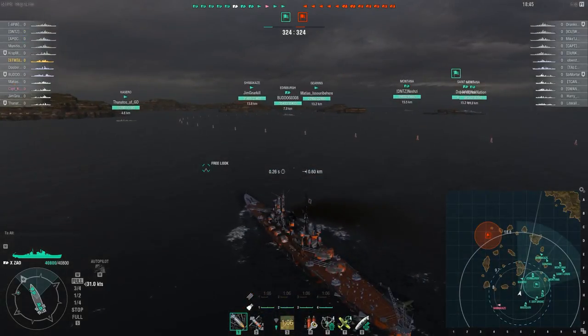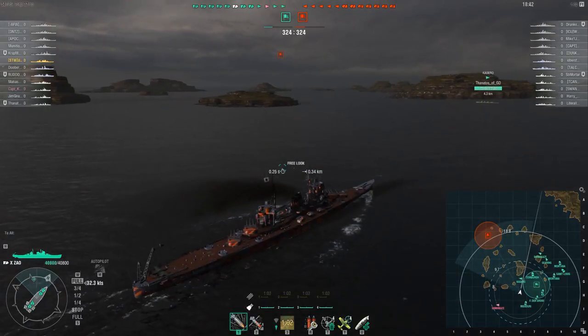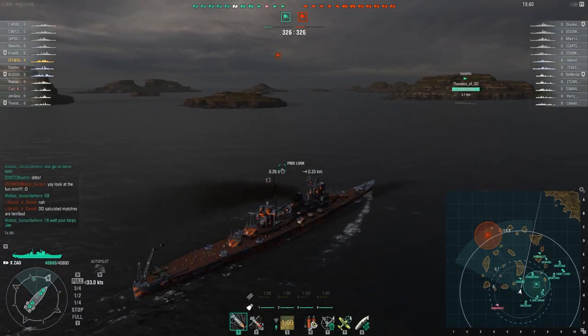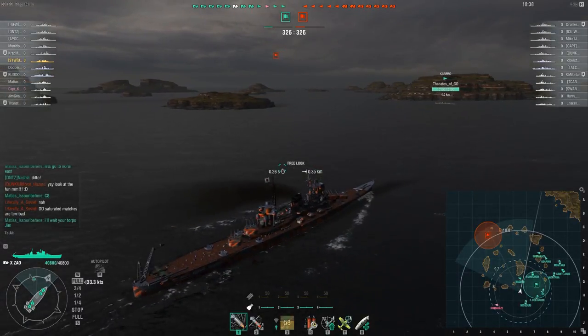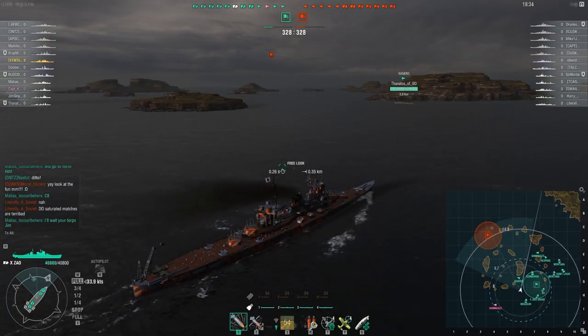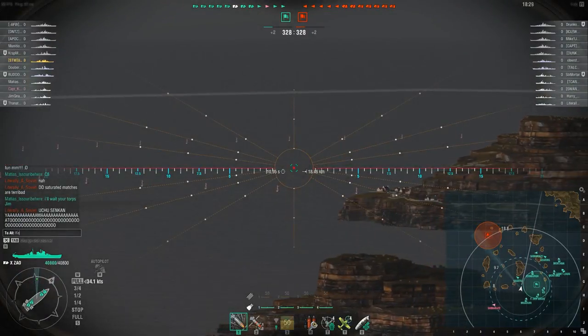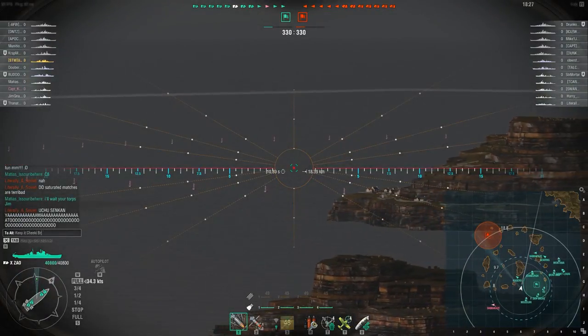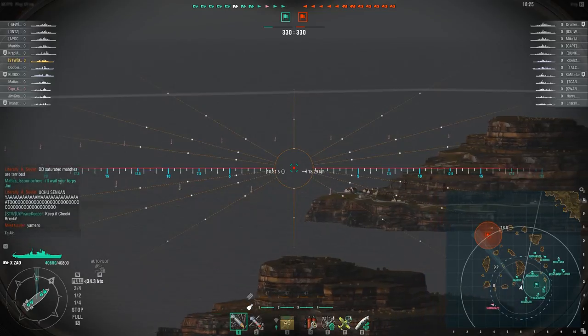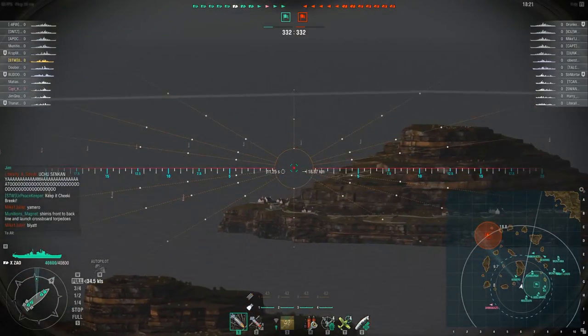At the beginning of the match, one thing I recommend: deploy your scout plane or fighter plane early. It helps spot ships, especially when they're shooting from outside your detection range or think they're hidden behind an island. That scout plane can actually spot them and allow you to engage. We're traveling a little bit further north — not really my usual tactic, to be quite honest.